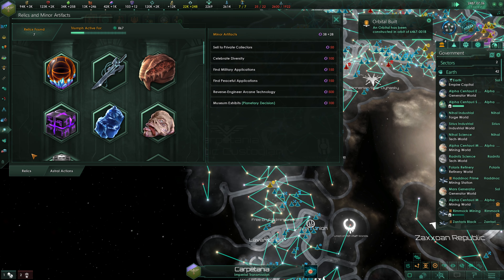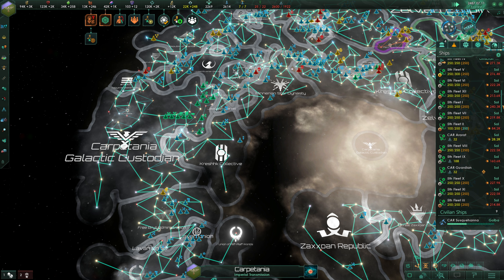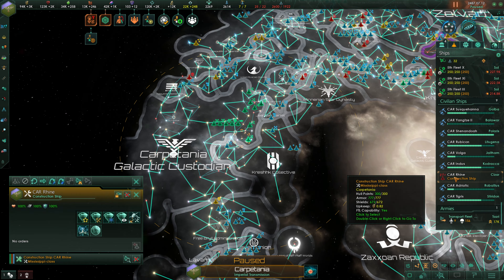How long until we can activate our relics? Under 900 days. That is definitely very interesting. Let's take a quick peek at our construction ships — do we have any that are idle? Actually yes, the Rhine.